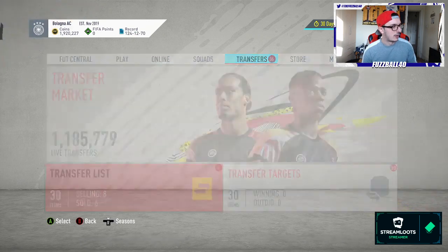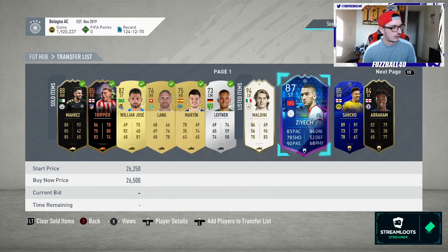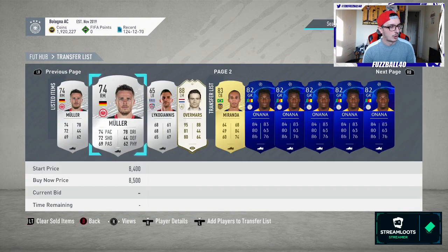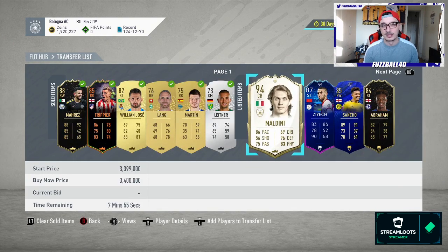Just want to show you what we did downstream and overnight. We're at 1.9 million at the moment but we've got quite a lot of special cards on the market. We've also got an Overal that I picked up quite cheap last night. There's Maldini still here — I'm in no rush to sell him, he will eventually sell for what I want. There's a lot of panic on the market because of what this video is about: the mid icon SBC that's supposed to be coming. People have been a bit jittery with icons, which means you can pick up some very good deals.